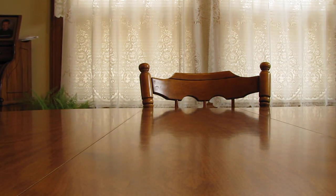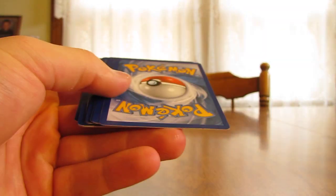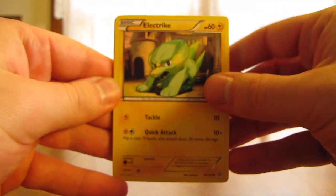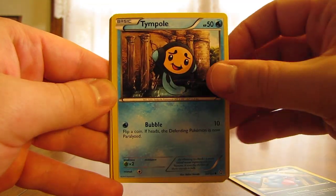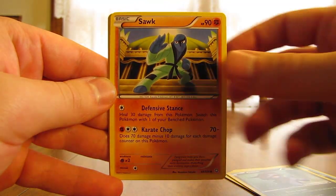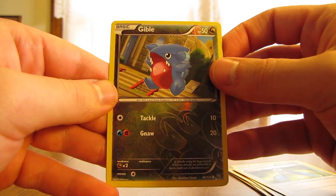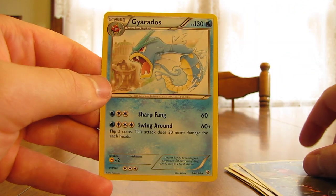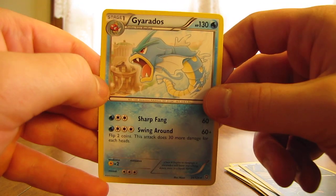Hoping to get at least a holo in this last pack, otherwise this is a pretty bad tin pulls-wise. This last pack I believe had Rayquaza on the front. So this pack starts off with Electrike, Magikarp, Gible, Tympole, Dino, Zekrom, Gabite, Giant Cape, Gible Reverse Holo just a common, and then the rare — Gyarados. So four packs and four regular rares. Can't get much worse of pulls out of a tin.